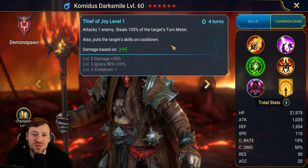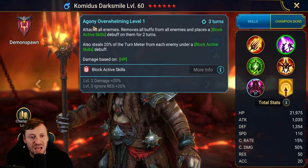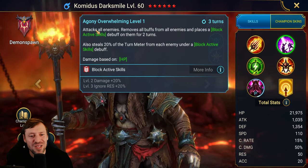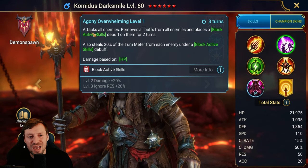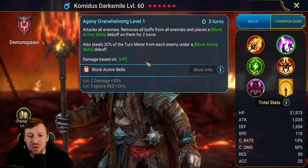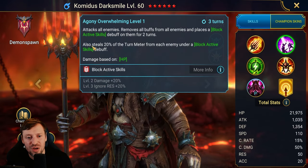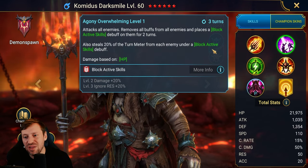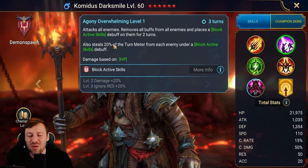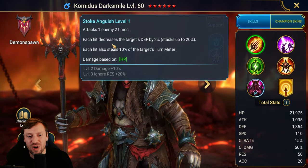His A3, Faith of Joy, attacks one enemy, steals 100% of the target's turn meter, and puts the target's skills on cooldown — very cool. His A2 — which should probably be called Agony Overwhelming, I think there's a typo — attacks all enemies, removes all buffs, and places block active skills on them for two turns. Block active skills is very strong in arena. It also steals 20% of the turn meter from each enemy under block active skills — insane.